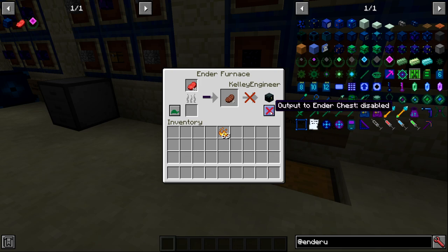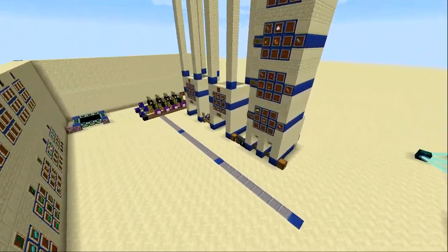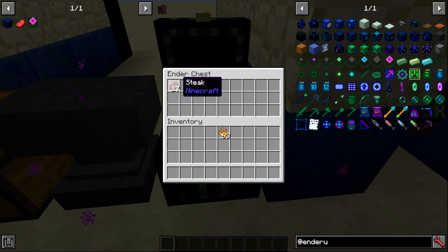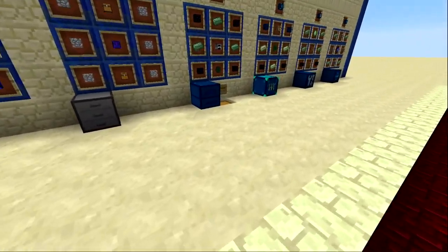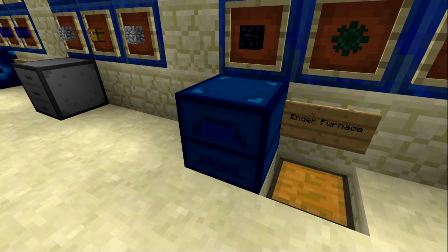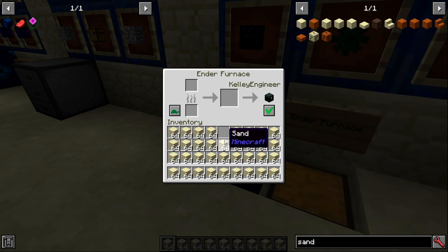The key feature of the ender furnace is that it interacts with an ender chest. If you click 'output to ender chest enabled' and go over to an ender chest, the items get inserted there. So if you're smelting up a lot of stone or glass you can throw it into the ender furnace and have it output to your ender chest wherever you happen to be building.